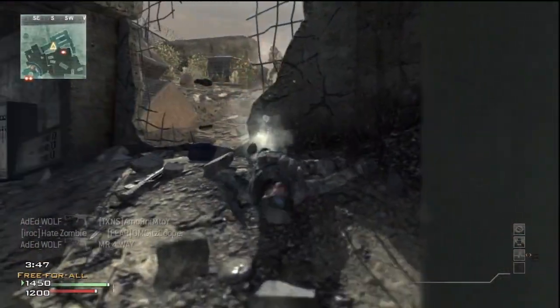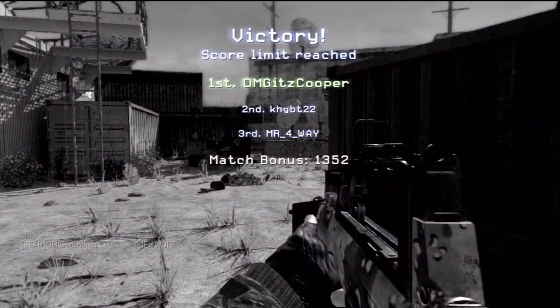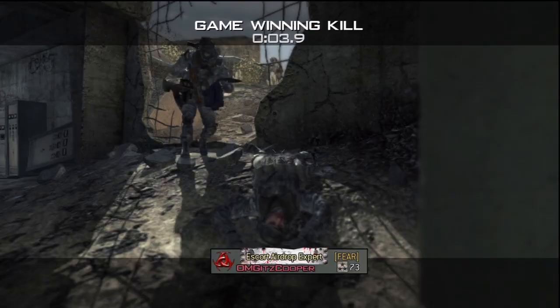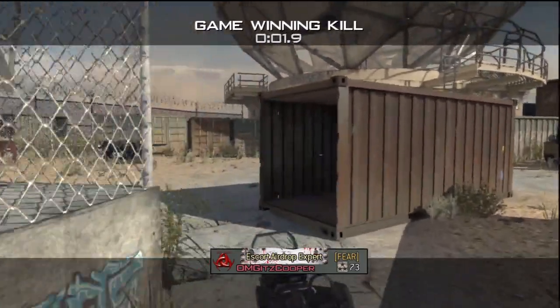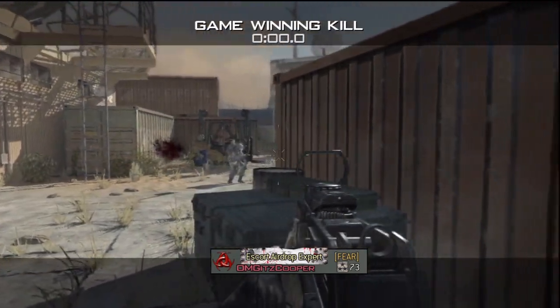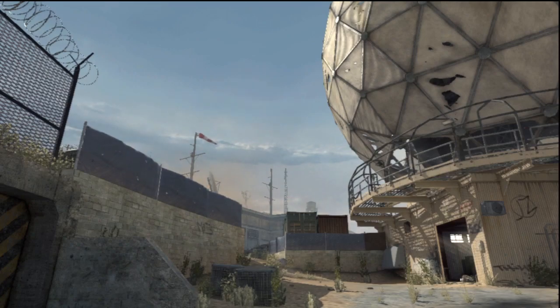This game is wrapping up — I think this is the final kill, and right there you can see how powerful the Type 95 is: a two-shot kill in slow motion. If you want, you can use this killstreak setup and class setup, or try something else. Thanks for watching, goodbye.